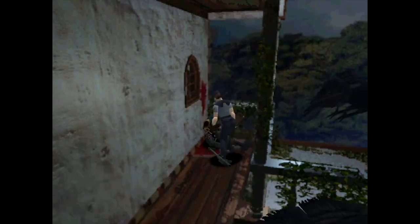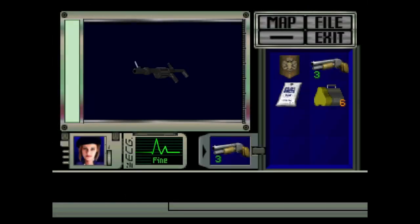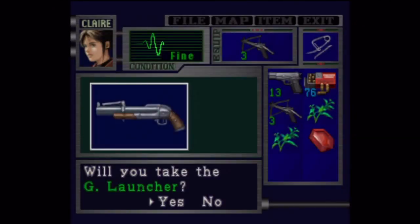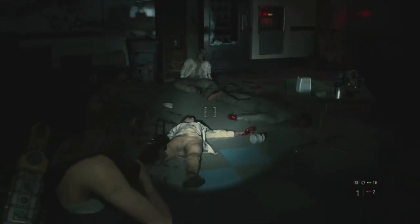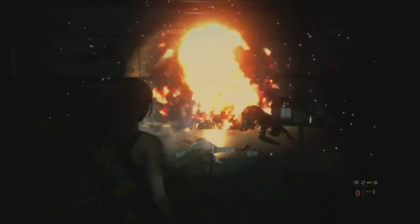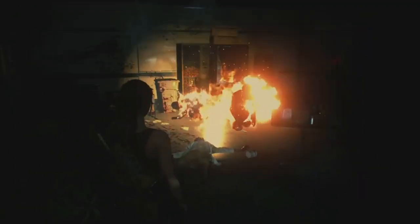Number 5: The Grenade Launcher. First appearing in Resident Evil 1996 as the Bazooka before being more appropriately renamed, some form of grenade launcher has appeared in most games in the franchise. Usually modelled after the M79 Thumper or the Mikor MGL, the grenade launcher is one of the most versatile weapons in the Resident Evil catalogue.